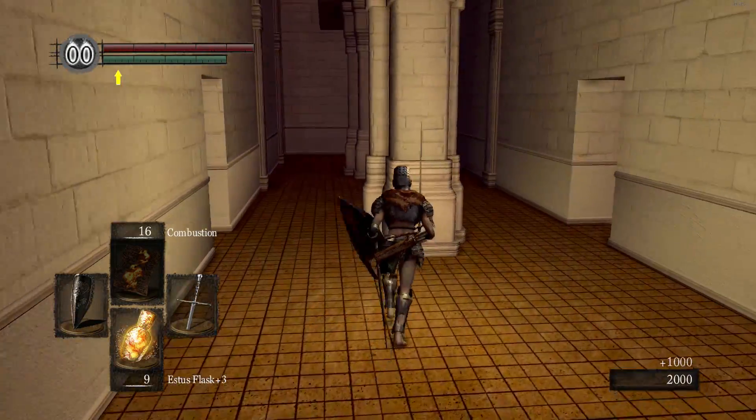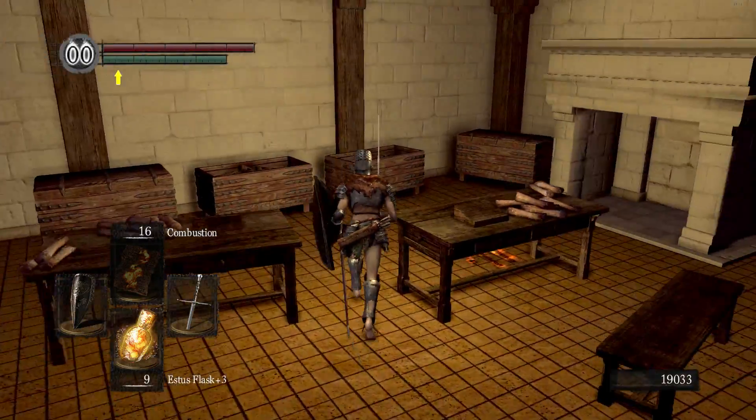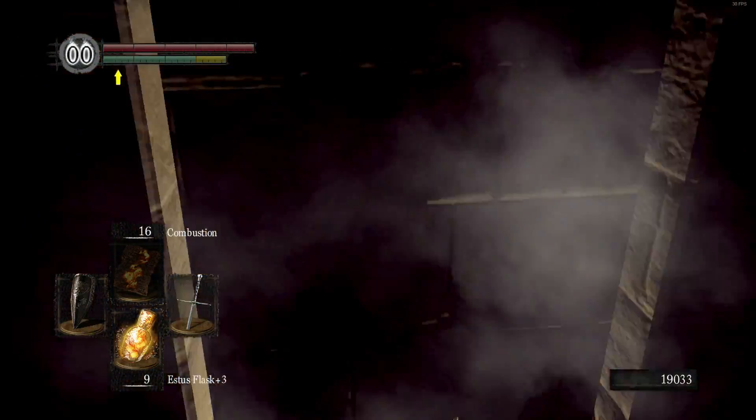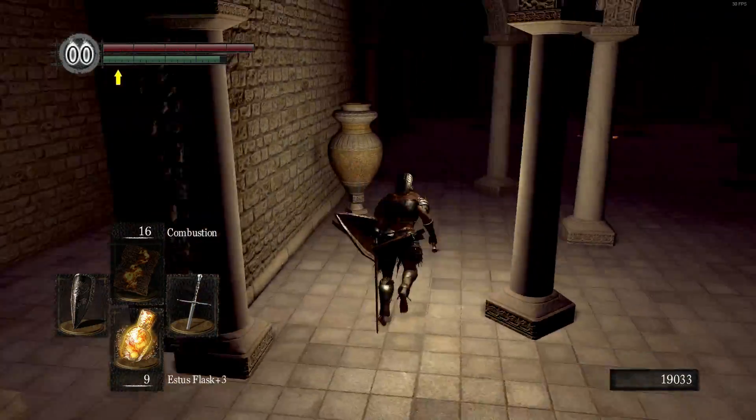Over here we're going to go get some of the probably best armor overall in the game. We go through here — through an invisible secret back way — down into this spooky little dark room of doom.